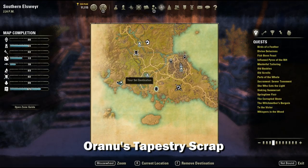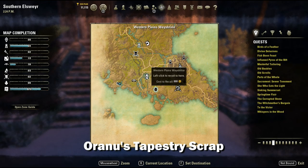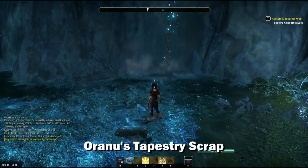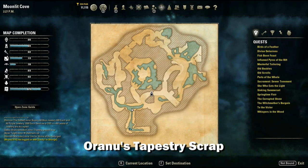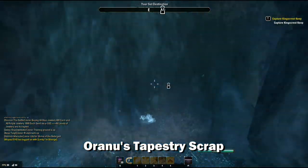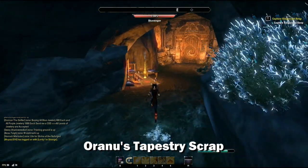Next we're going to head into the Moonlit Cove delve, located here, and we're going to be going after the Oranu piece. Once inside, follow this path. You're going to see a waterfall — walk through the waterfall to find a hidden room, and you'll find the piece right here.